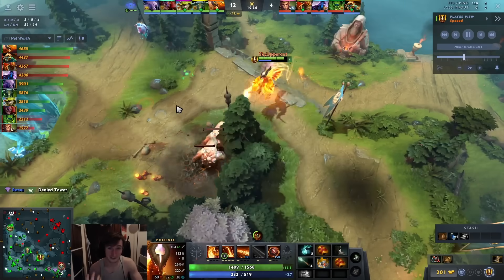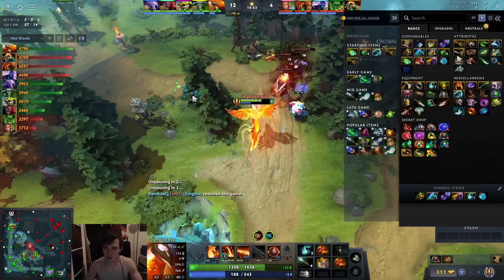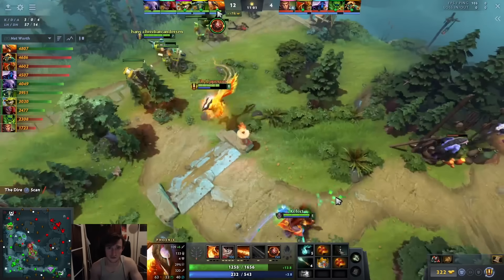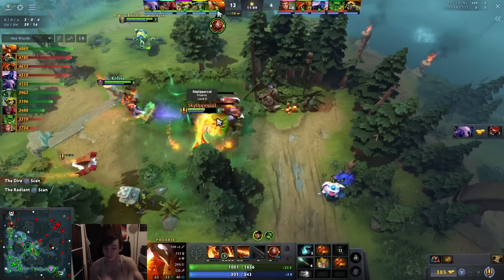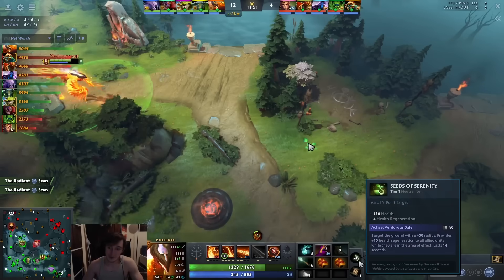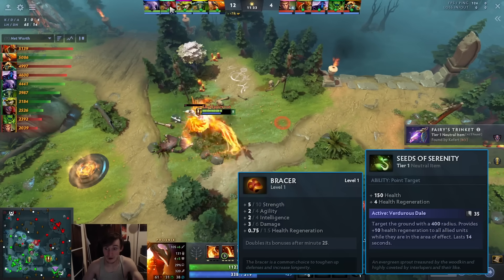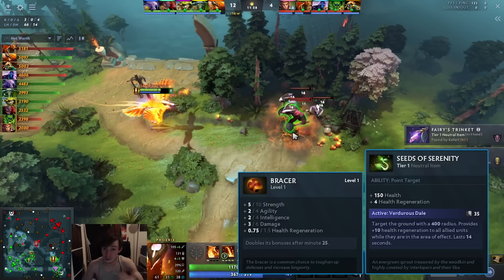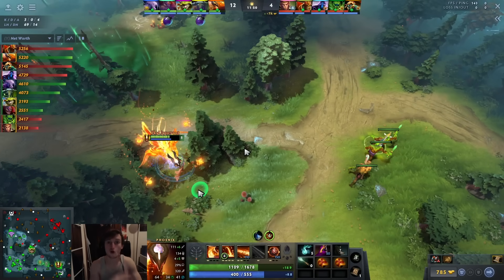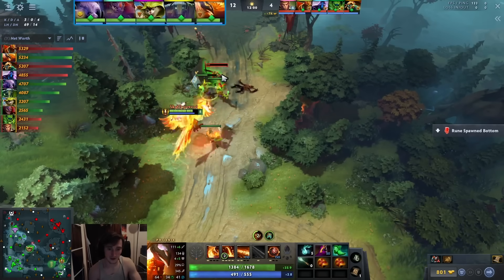Next, I farm up some neutrals — a mud golem camp and then another camp. I want to make sure I complete the neutral items for our team. I personally think neutral items are really broken; I see them as about 700 to 1,000 net worth each. If your team doesn't have three of those, you're sacrificing around 2,000 net worth. Think about it: Seeds of Serenity versus a Bracer — I would take Seeds of Serenity any day of the week. If a Bracer is 500 gold, Seeds of Serenity being much better is at least 700 gold in value, if not more. On my team, Void isn't great at jungling, Earth Spirit isn't either, so it was really only me — I needed to get my team's neutral items.